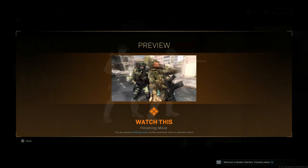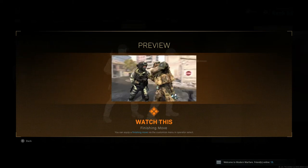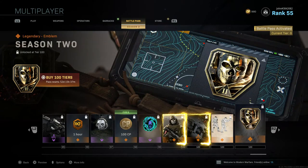The second Tier 100 reward is the Undertaker, a blueprint for what I'm pretty sure is the Striker 45 — five attachments with a matte black camo that's so nice it seems to be flashing. The third Tier 100 reward is Watch This, a finishing move where you stab the enemy in the shoulder, then put a bullet in them — pretty brutal.